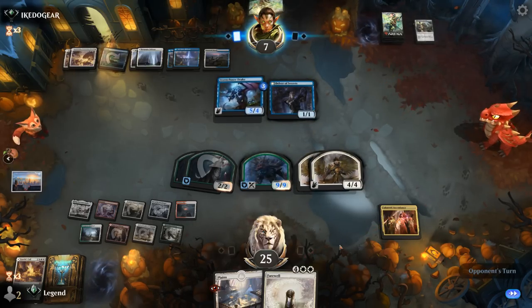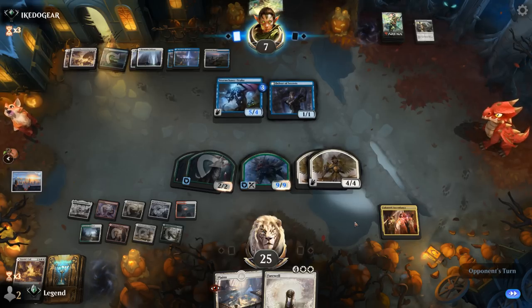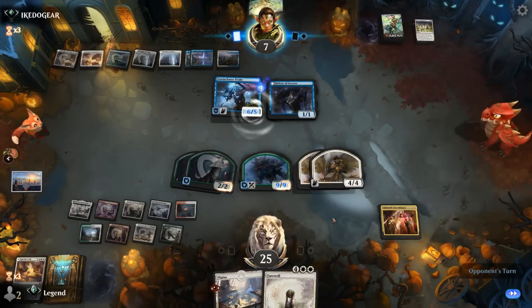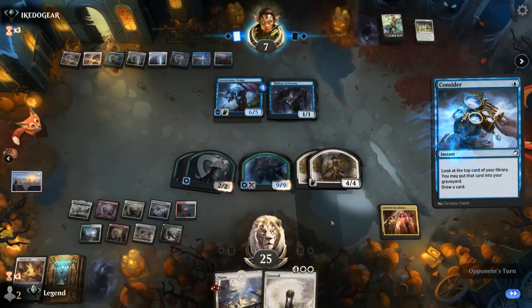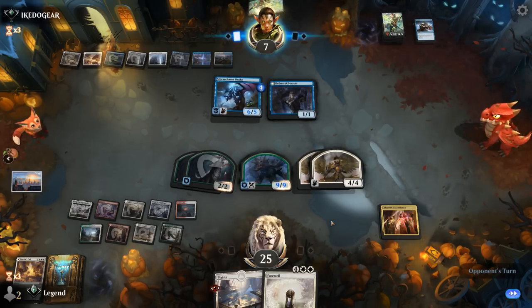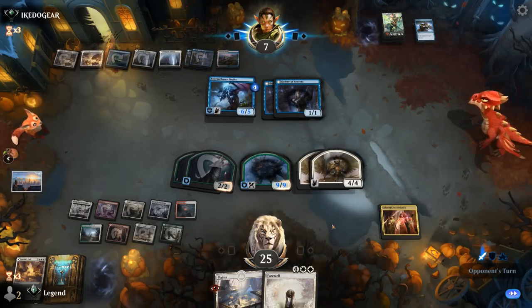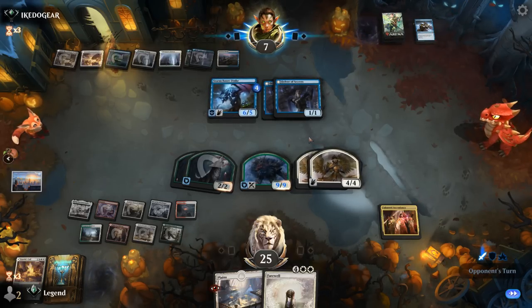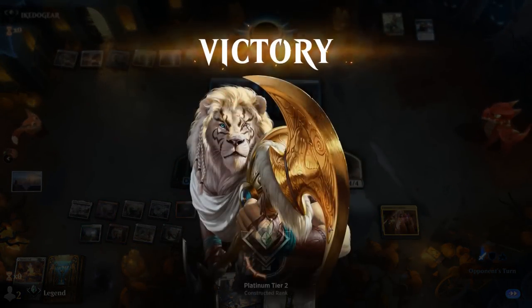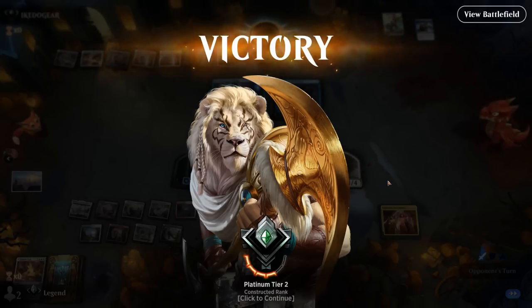Another Delver shows up — those are probably going to chump block. If we turn on Cave next turn and attack with all, we eat a flyer, chump, and still take lethal. We do win — the opponent concedes. We didn't really get to draw extra cards with Ascendancy but bottoming a few lands was still useful, and eventually it would start finding Planeswalkers or creatures as well.